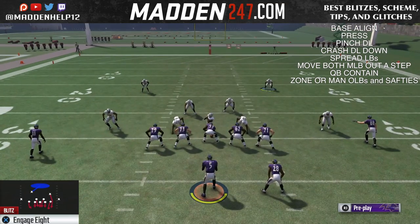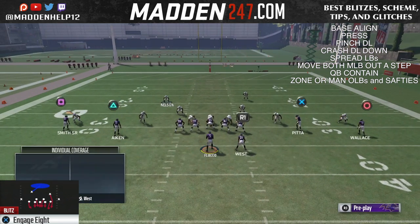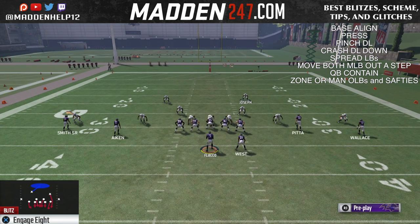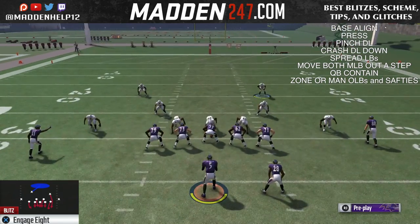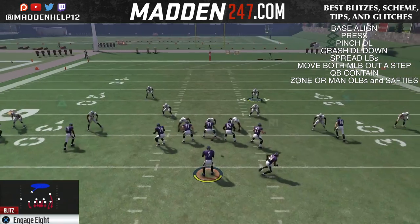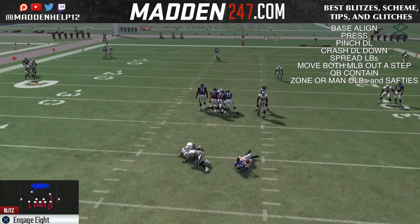Now it's the same setup: baseline, press, pinch the line, crash them down, spread linebackers, move them both out of step, QB contain. Then you want to zone the two outside linebackers and then man up or zone the safety on the left. You could user either the deep safety, the other safety, or one of the outside linebackers.